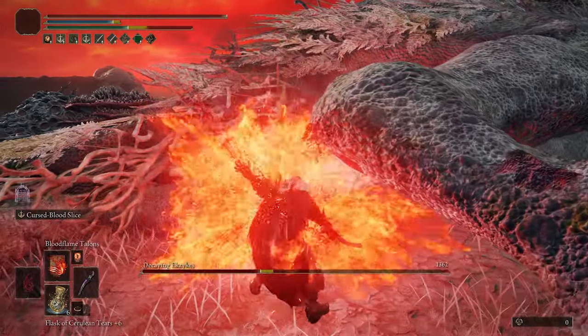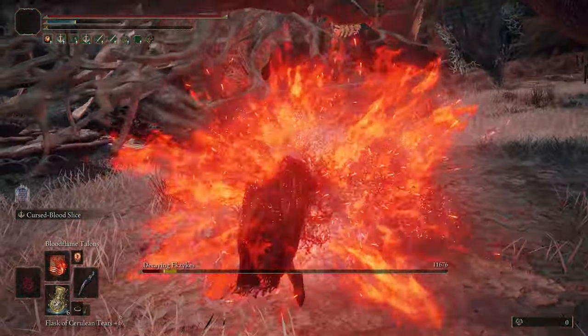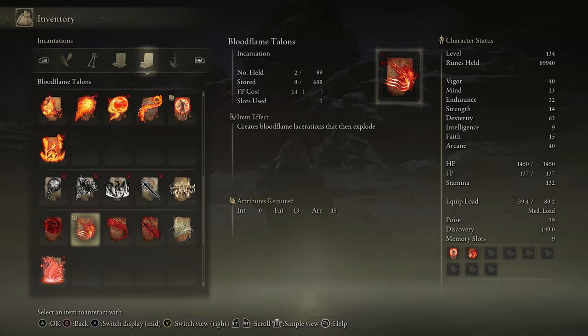Outside of that, I'm also incorporating a couple of incantations with this build, though do keep in mind that it's not going to have high faith in this case, so we're making use of the Bloodflame Talon and the Bloodboon, both of which got a nice buff in 1.04.